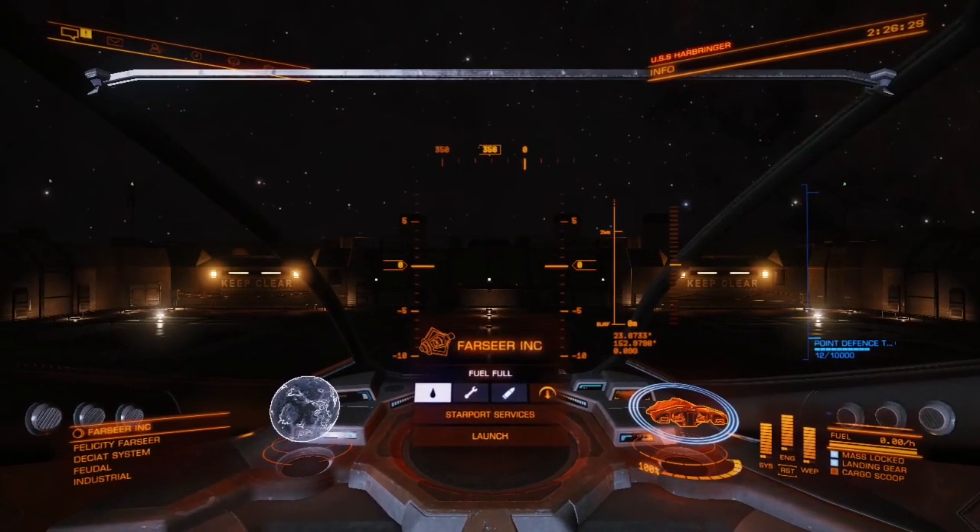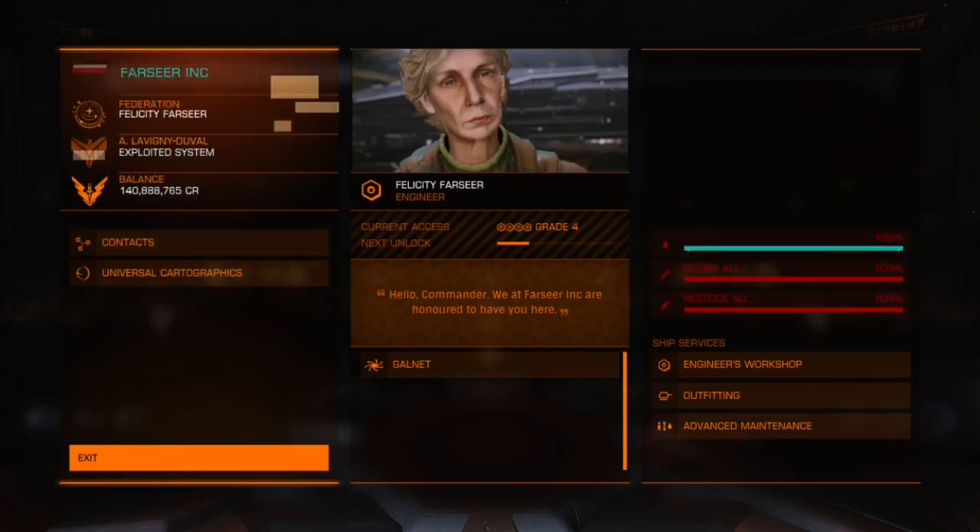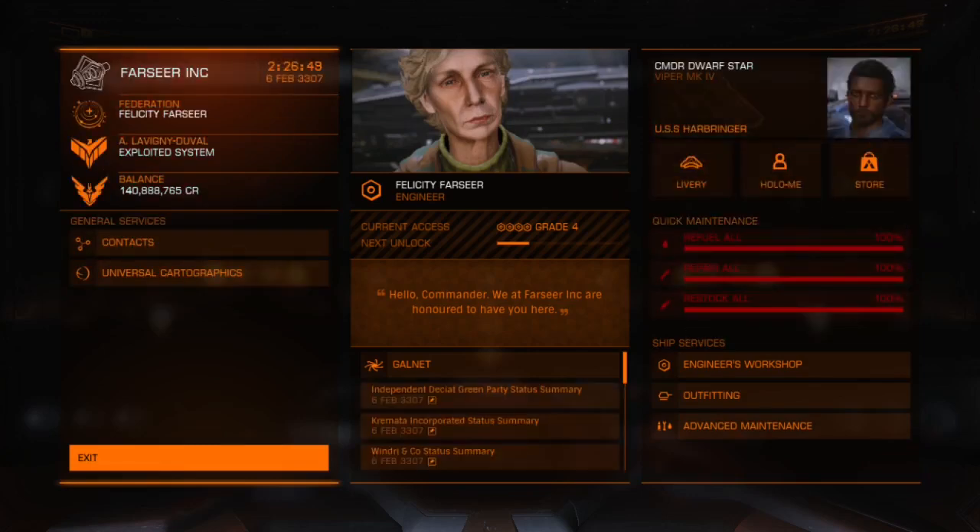By using engineering, you can boost attributes from various modules. In general, each engineer has specific unlock requirements. In the case of Felicity Farseer, you have to have the Scout rank in exploring and give her one meta hour as well. Engineering your module is going to be the same process for all engineers — the only things that differ are unlocking each engineer and the materials you may need.